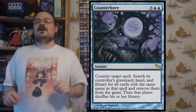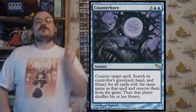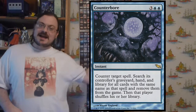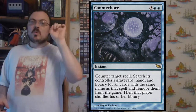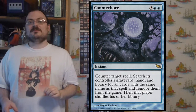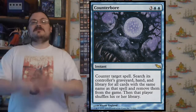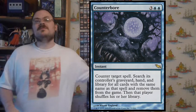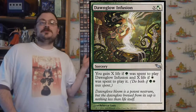Counterbore: counter target spell, then search that opponent's library, hand, and graveyard for copies of that spell and exile those copies. They only keep the one you're countering — all other copies are removed from the game, preventing them from coming back. Doomgape Fusion is an X spell, white-green hybrid: if white mana was paid in its cost, you gain X life; if green mana was paid, you gain X life again. So in a green and white deck, you gain double X — outclassing other big X life-gain spells.